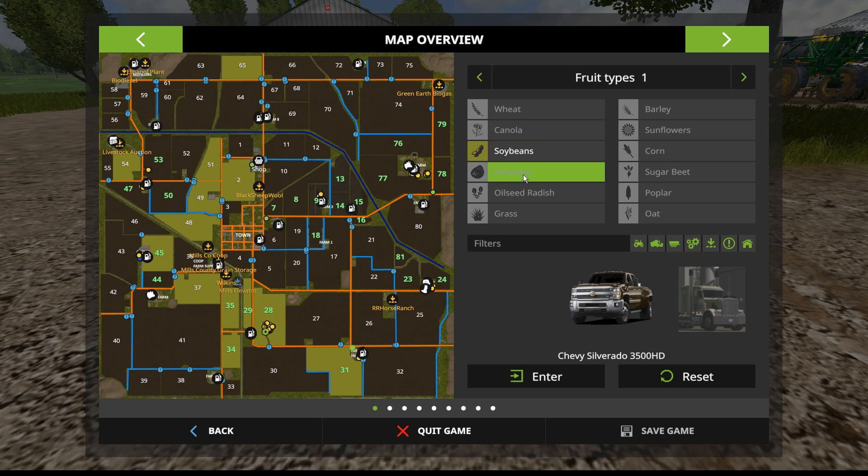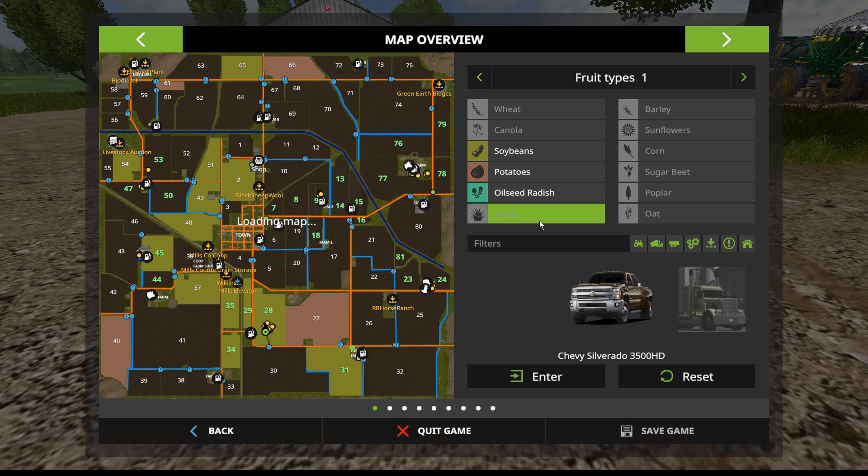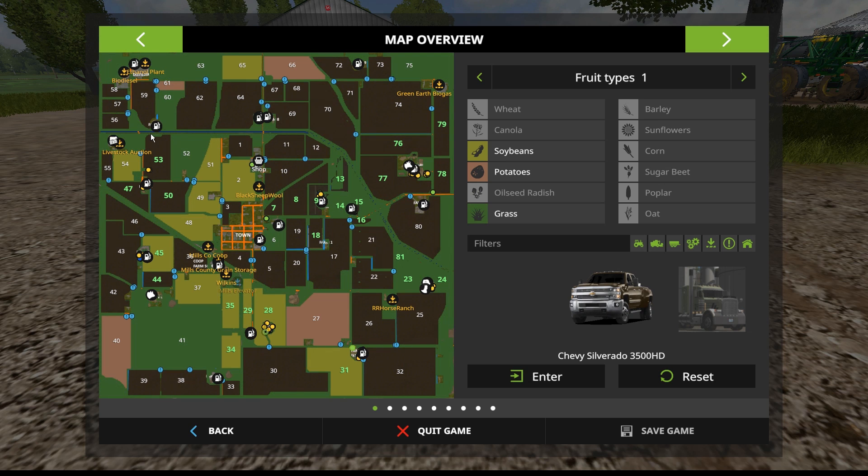Soybeans - which is what Tiger and I currently have - there's all of the fields with soybeans. We can turn these other colors off as well to get a clearer picture. We've got soybeans all in here. Potatoes - we've got a couple of fields with some potatoes. Oil seed radishes - we've got some radishes up there in fields 21, 70, 69, and 58. Grass, of course, will be lighting up almost the entire map - even along the roadways.